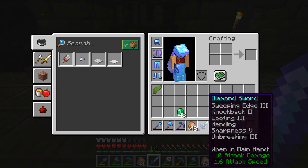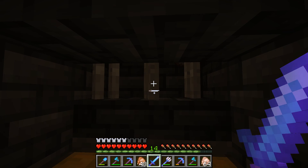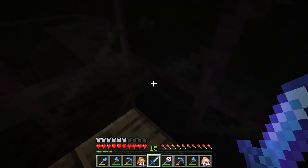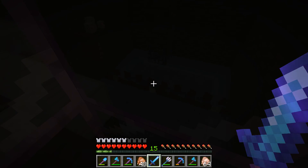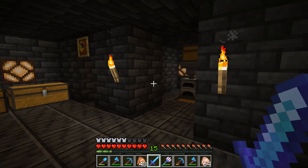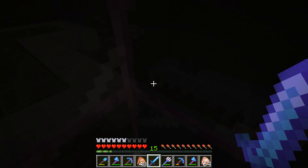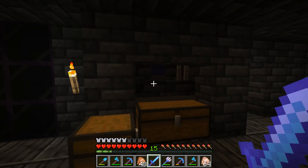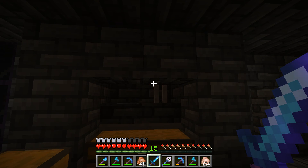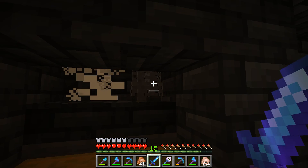Considering we have the trading hall — which we'll go check out in a bit — you're able to put mending on everything. It doesn't take long to repair all your tools and armor, so it's really nice to have. It really pushes out experience. Also nice that you get bones, and you get gold armor that you can smelt down into nuggets and turn them into ingots.